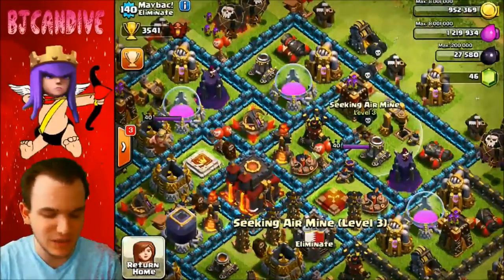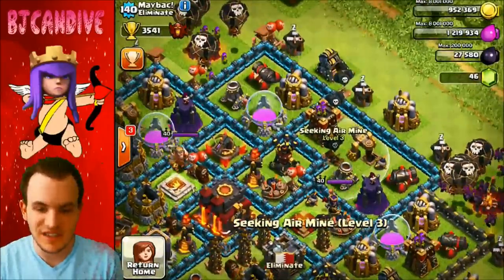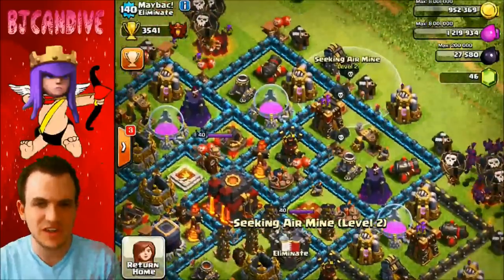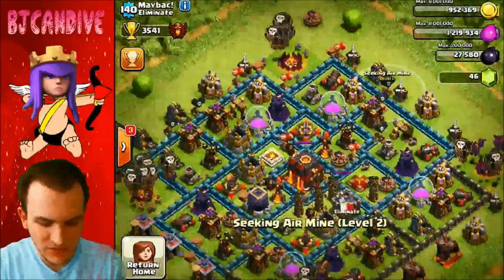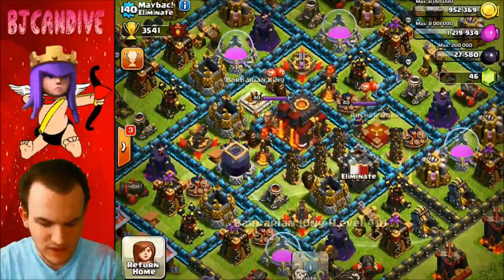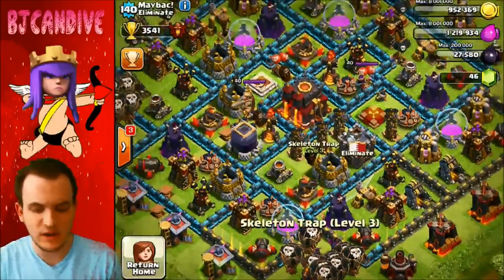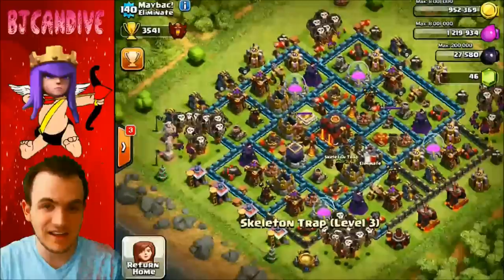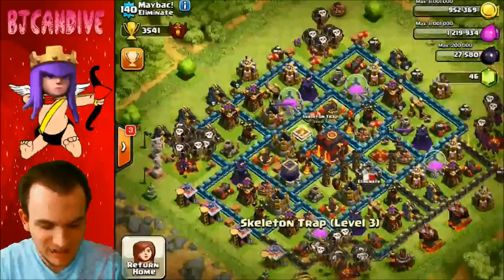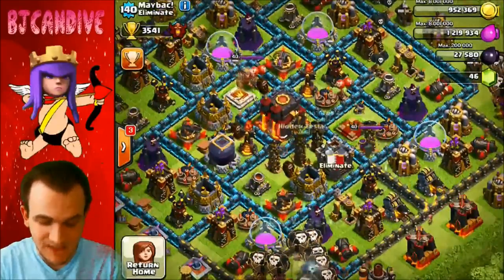He's got three seeking air mines up here because most people are going to go for that air defense and want to freeze the inferno tower and expo as quickly as possible. The air bombs are going to do a load of damage and the clan castle should distract most of his troops. He's just got so many distractions — the clan castle, the heroes, and the expos reaching up into the air. His skeleton traps are set to ground. He's got four teslas on one side — he's trying to make people attack from the top.